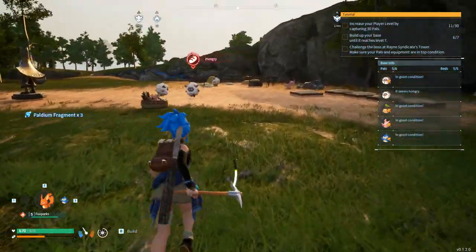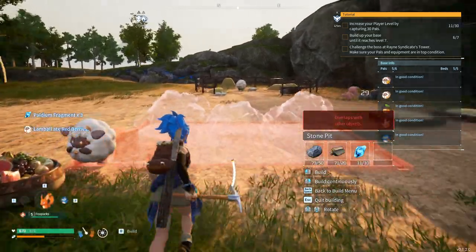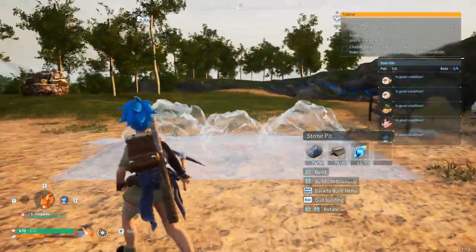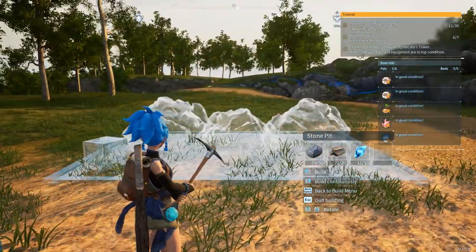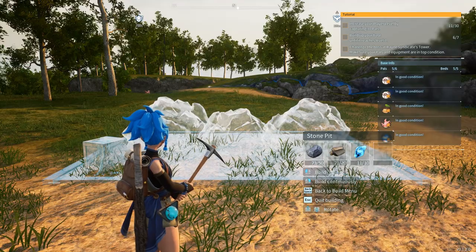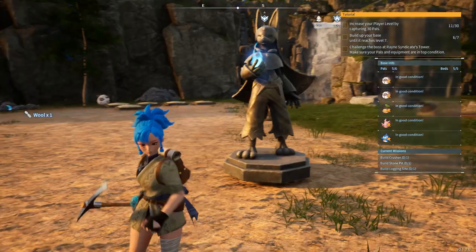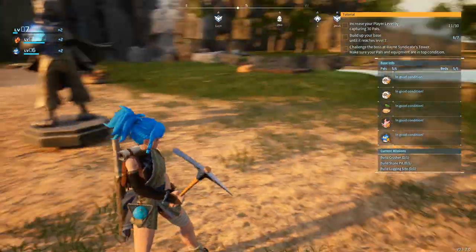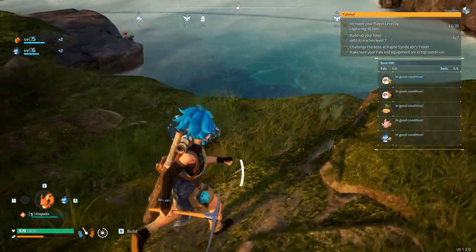I think we do have everything we need to build a stone pit. Yes! Now where should I even put this stone pit — probably near that production area, why not. Let's just put it right over here. Everything just looks super great so far, and we are gonna need this too — it just requires some more fragments. Getting fragments should not be really so difficult, we just need to smash a couple of these stones.